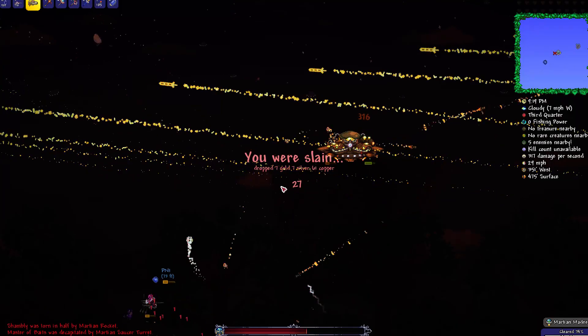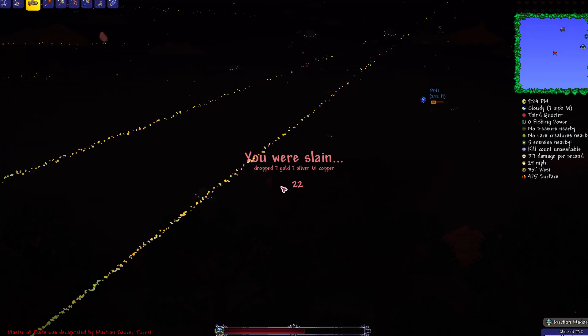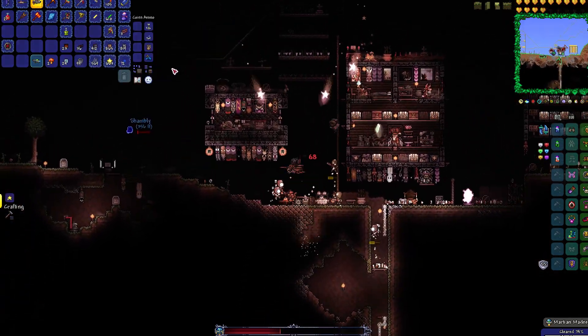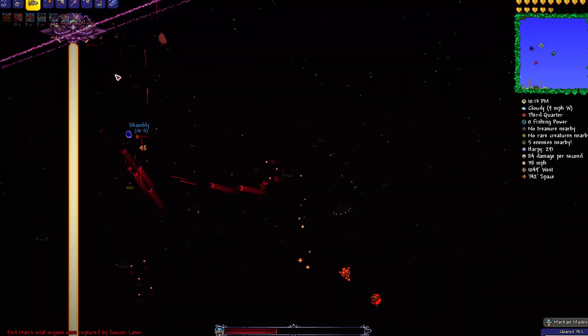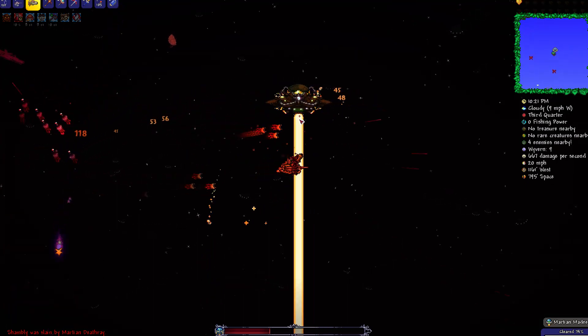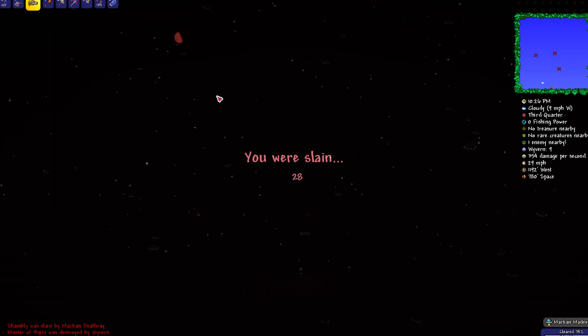I'm not doing well at this. I should probably be using a different staff - pigmies are not going to help with the flying stuff. A Martian saucer is right next to me. I've got just one more thing to kill off. These guys should help more. There's a wyvern there with it. I've not been doing well at kiting that.